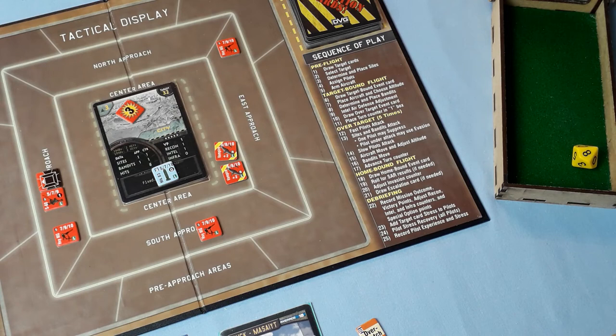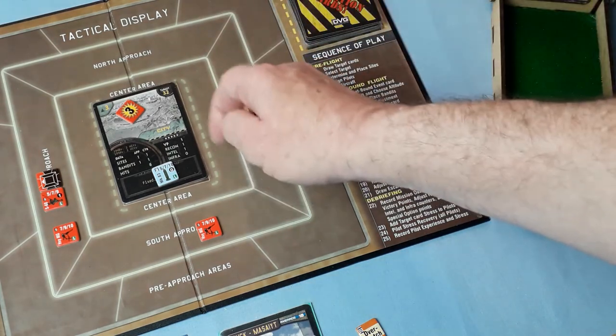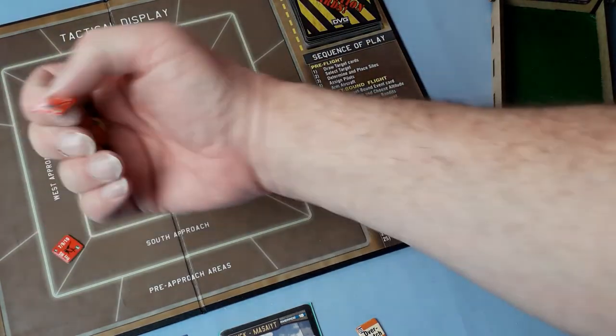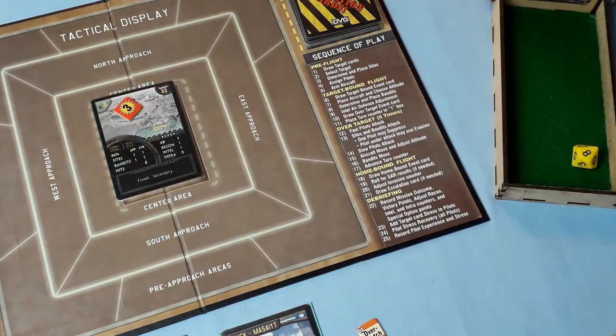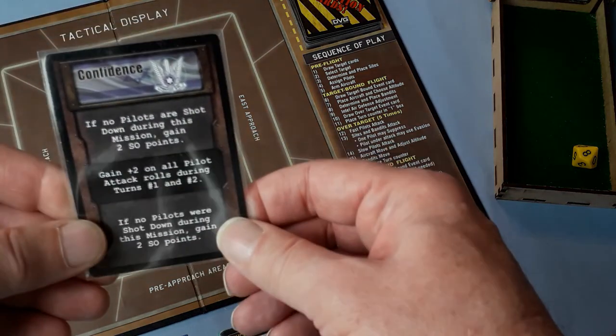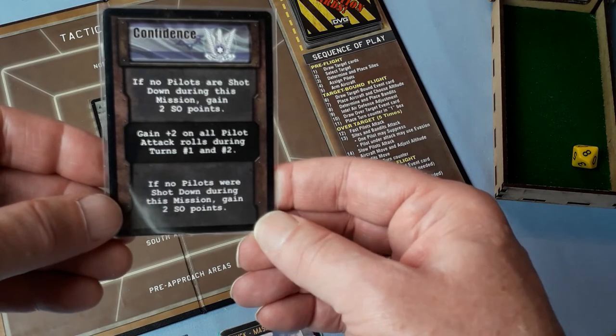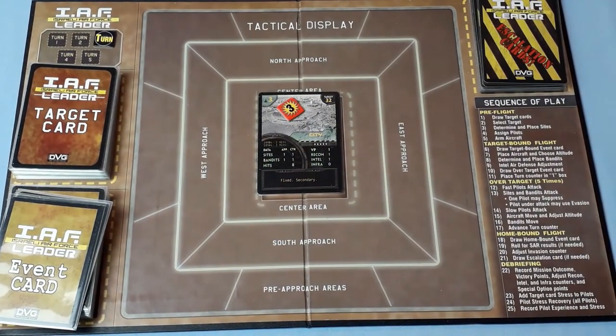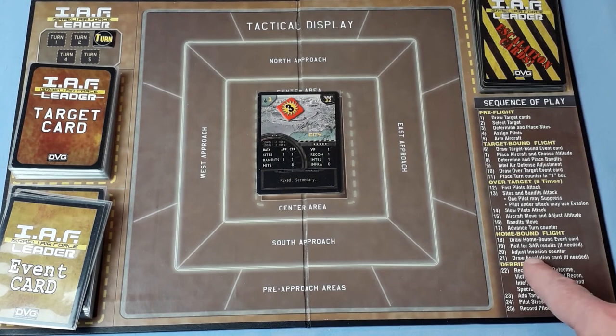The aircraft move off the map — we've completed the mission, we've done our three hits. Everything goes back in the pots and we do the homebound flight. Draw homebound event card: 'Confidence' — if no pilots were shot down during this mission, gain two SO points. Thank you very much. Roll for search and rescue — no. Adjust invasion counters — no.